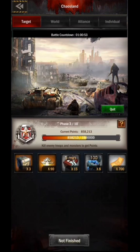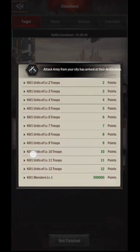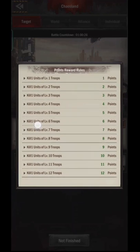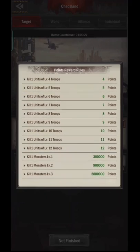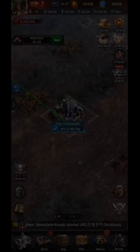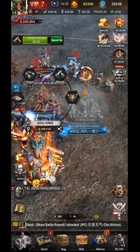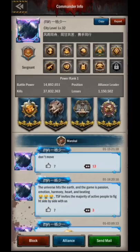Next, for points from killing troops — the higher the level of troops killed the higher the points, and each level increase gives 1 more point per troop. So if you can kill a lot of enemy troops with 1 attack, especially high-level ones, then you will get a lot of points quickly. But the problem is this isn't easy, and only big spenders can do that because they are definitely stronger and have the highest level of troops.